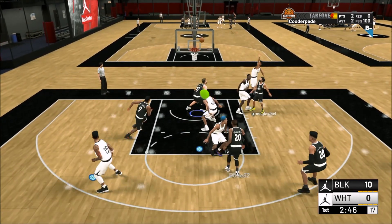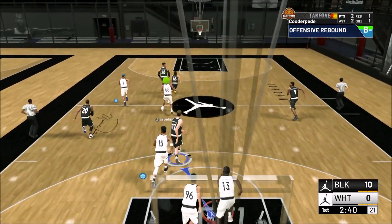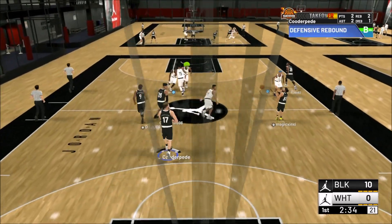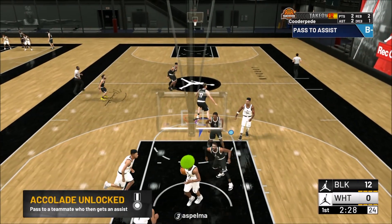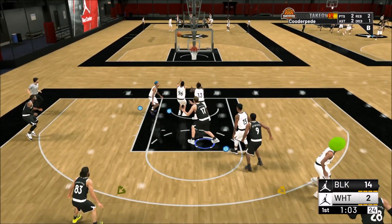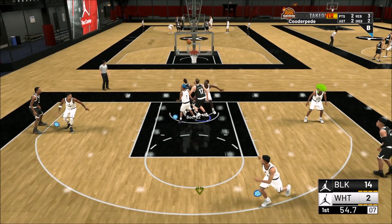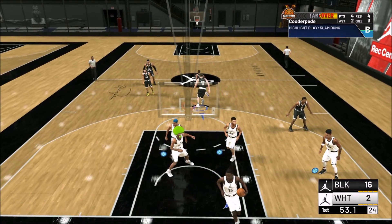Offensively, this guy is a little bit of a liability — we're just getting blocked inside even when we've got people jumping. It's the same problem 2K had last year with big men: you pump fake, get the defender up in the air, go up for a layup, and they still block you, which is so frustrating. Offensively we are massively limited. But this guy is just so good — the gold Hustle Rebounder along with insane rebounding stats.